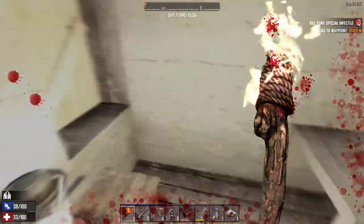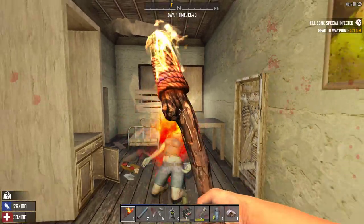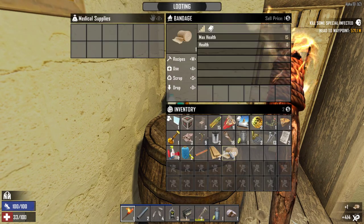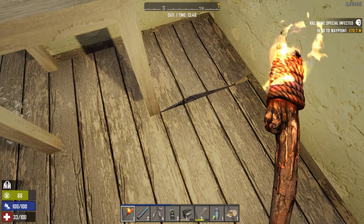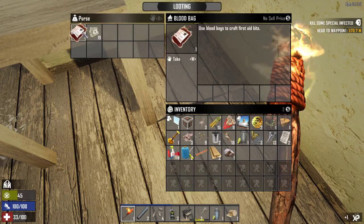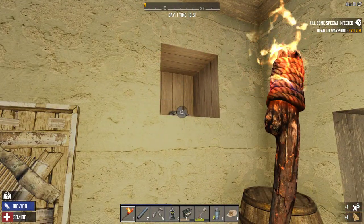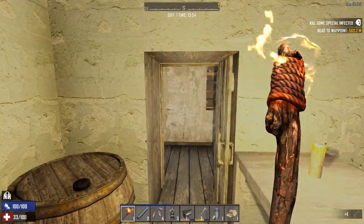Oh crap! I see a medical supply thing - let's see if we get anything good. A bandage - that's going to help us next time we bleed. Oh there's something hidden there. Purse. Blood bags - god, the days when you could use that to get some health back. Oh another purse. Splints - that's not too bad.